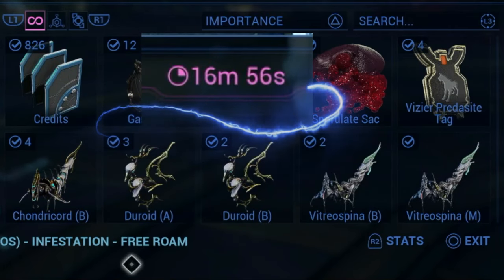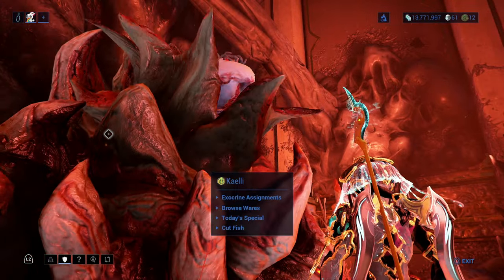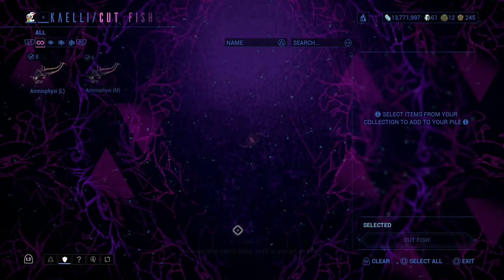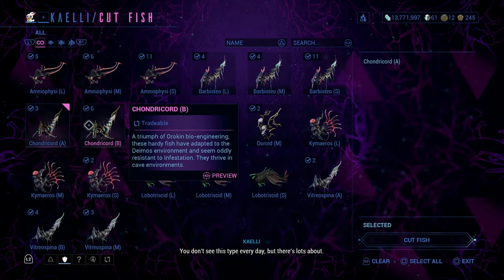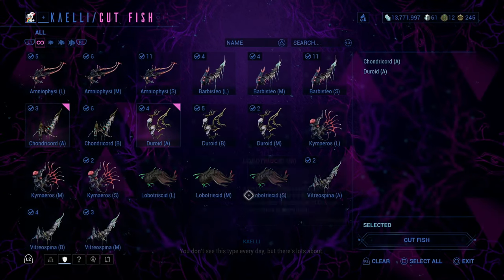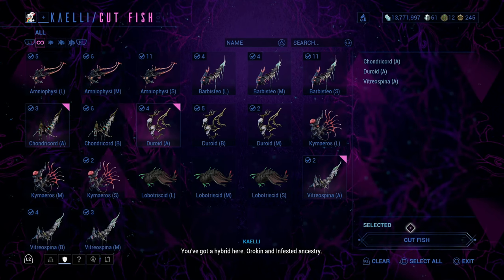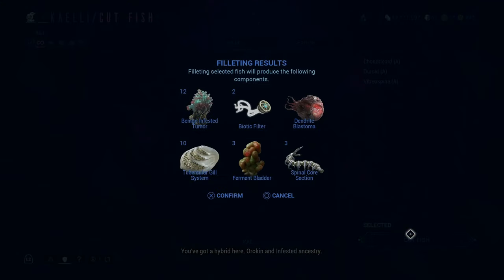To get the gill systems, you'll need to extract the mission to claim your fish. Inside the Necrolist on Deimos, go visit the daughter and select cut fish. Select as many as you want — complete cutting fish and the gill systems will be rewarded along with other materials. There are other fish that can drop the gill systems too; however, you'll have to deal with cycles and using bait. The method I gave you can be done without cycles and bait, and also spawns three different fish in one area, making this method a little more efficient.